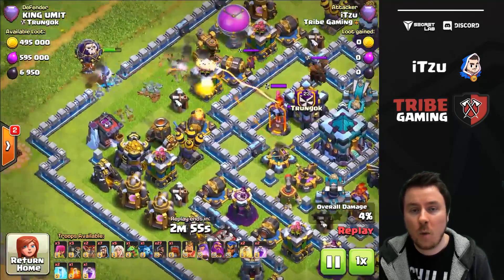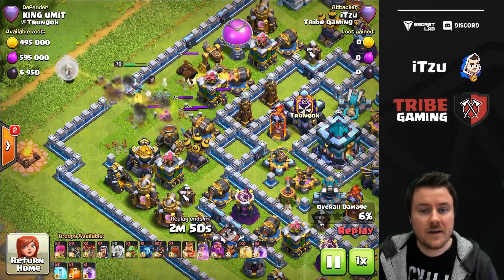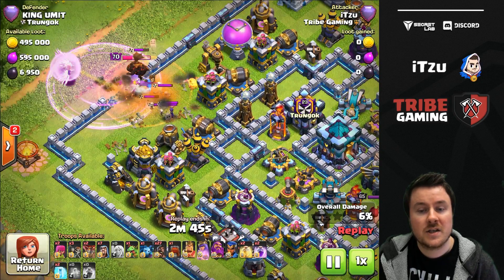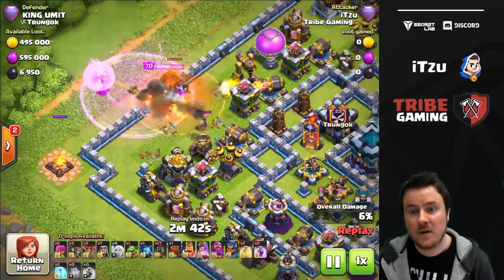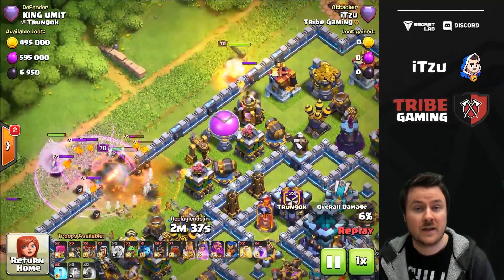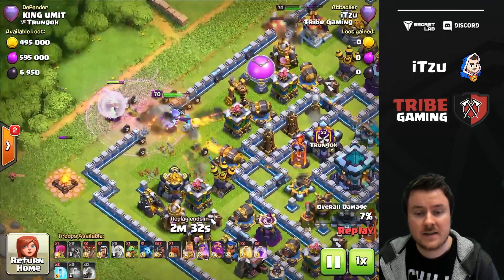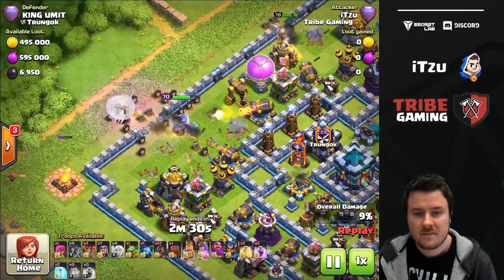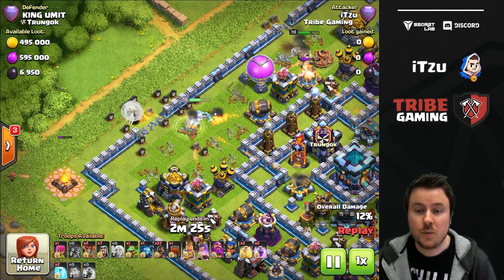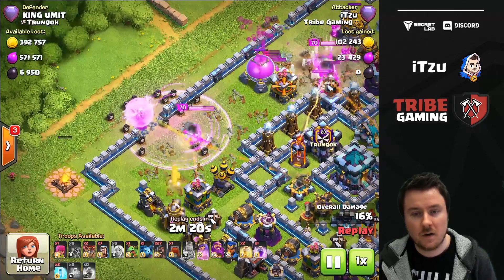You can switch around the Scattershots, the single Inferno towers, and the traps. Let me know what you guys change to make the base even better. What I did is I lured the CC out kind of early — that's easy on this base. Then I tried to charge into the single Inferno tower to get that out of the way as early as possible. Then I broke my King in at the top just to make sure the funnel is set up so my Queen is actually going the right way. Funneling on this base is super annoying and super hard — the Queen can make only one wrong step and the entire attack is over.